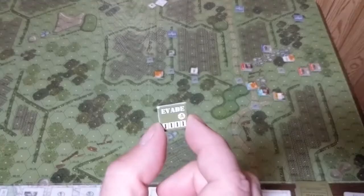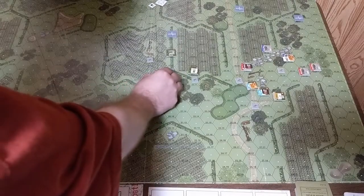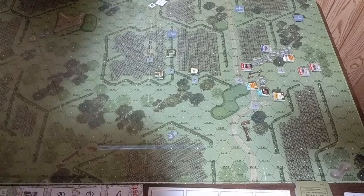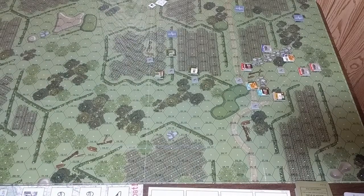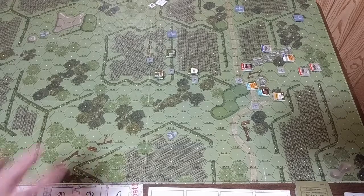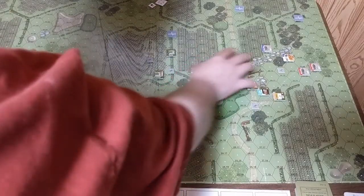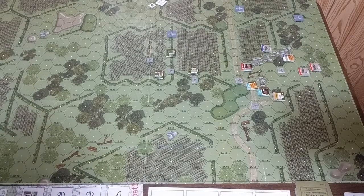I'll issue an evade order for Private Walsh. For Private Stubs in Charlie team, he's in a good position — of the five remaining enemy characters, he can already see three of them, and the other two aren't far off. I'll leave him right there and give him an aimed fire order, same as last turn. He'll just shoot into that area.